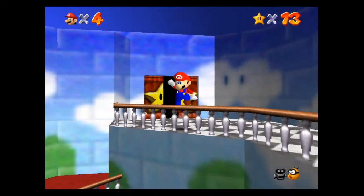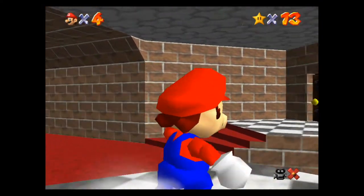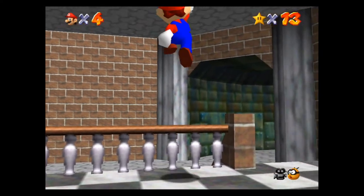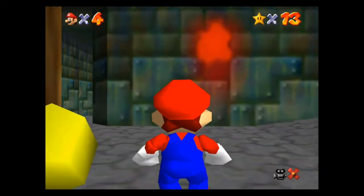Once you've gotten here, go into the Bowser level. Once you've beaten Bowser, he gives you a key for the basement. The basement is right through these doors. Use the key that Bowser gives you to open this door, then head down.